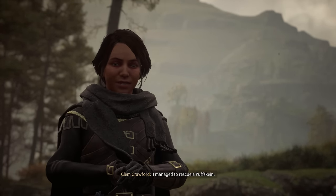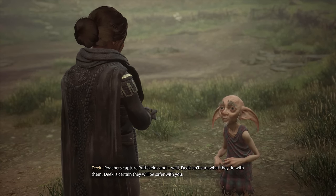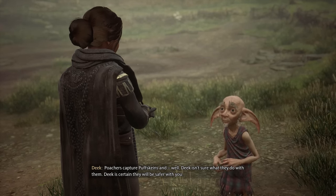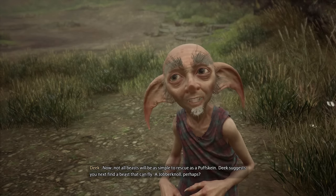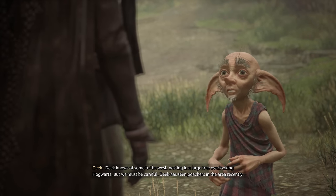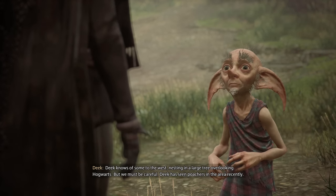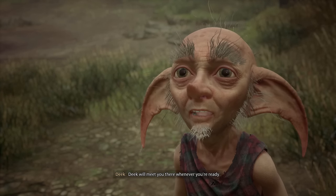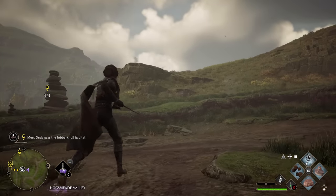I managed to rescue a puffskein! You can rescue as many as the knapsack will hold. Poachers capture puffskeins and — well, Deek isn't sure what they do with them — but Deek is certain they will be safer with you now. Not all beasts will be as simple to rescue as a puffskein. Deek suggests you next find a beast that can fly — a jobberknoll perhaps. Where would I find one? Deek knows of some to the west, nesting in a large tree overlooking Hogwarts. But we must be careful — Deek has seen poachers in the area recently.